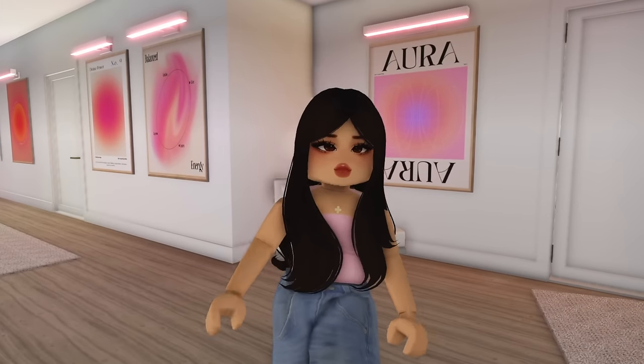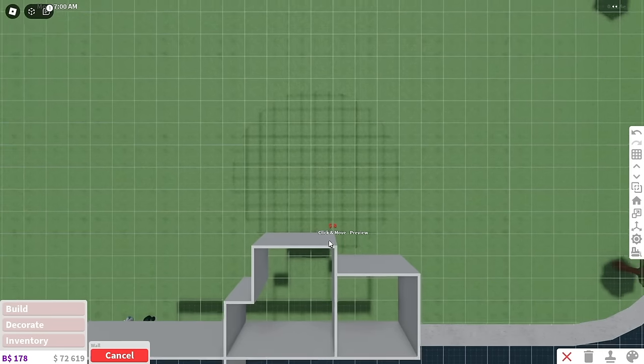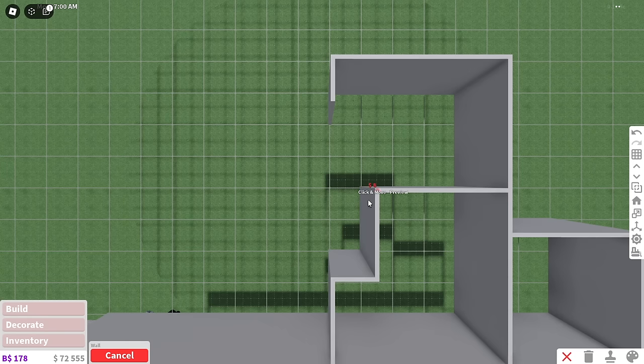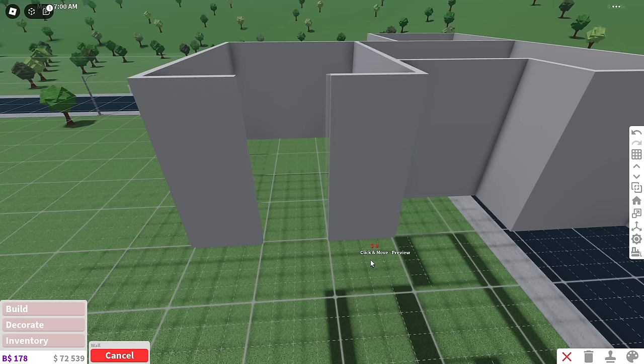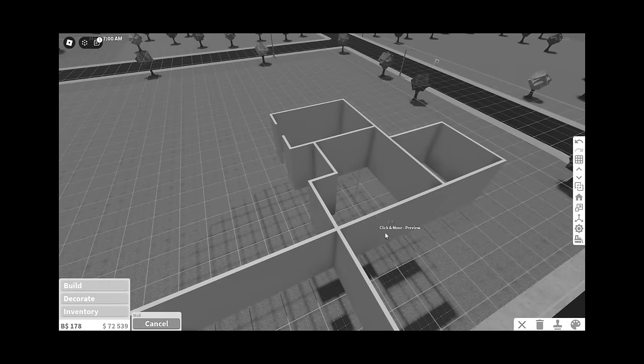Feel free to change anything you guys want — remember, this is not limited to anything. Right above your guest room there is going to be an office. We're going to do three tiles up, then from this office you're going to build one tile down, start off here and build one tile to the left, and then one tile up. Leave it like this for now — it may look a little weird and funky, but this is really a trust-the-process moment.